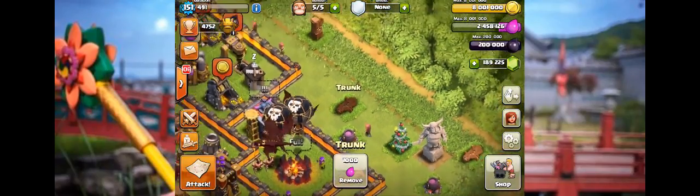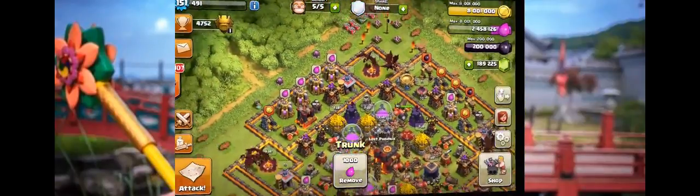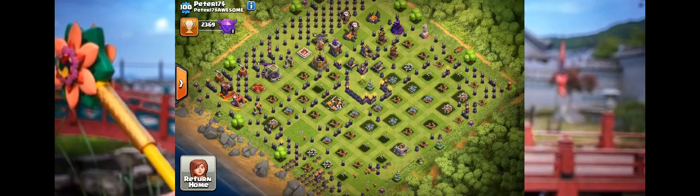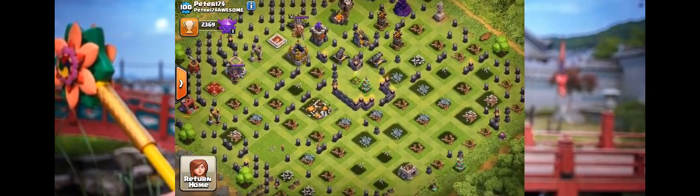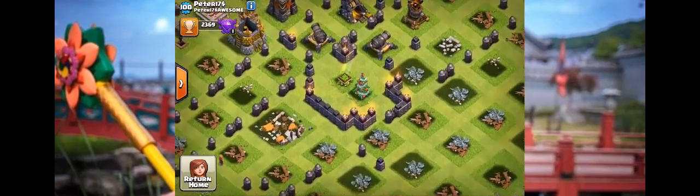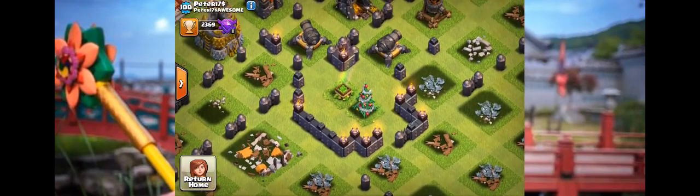Those obstacles won't move and won't be removed — it's up to the player to decide whether they need to take them out. Certain players might actually be happy about this, like this guy here who's got a gem box and a Christmas tree right in the center of his base. It looks like he's been desperately trying to get a cauldron in there as well. Those obstacles will stay where they are, so worry not — your precious gem box bases will still be fine.